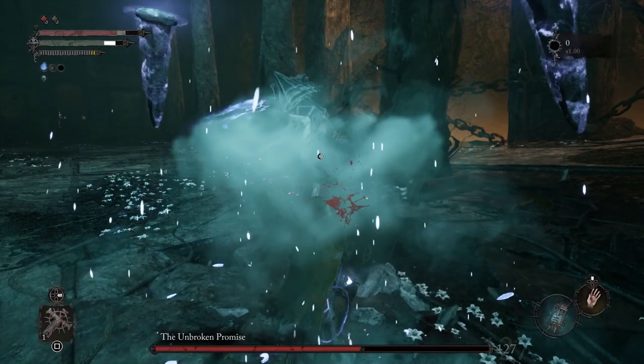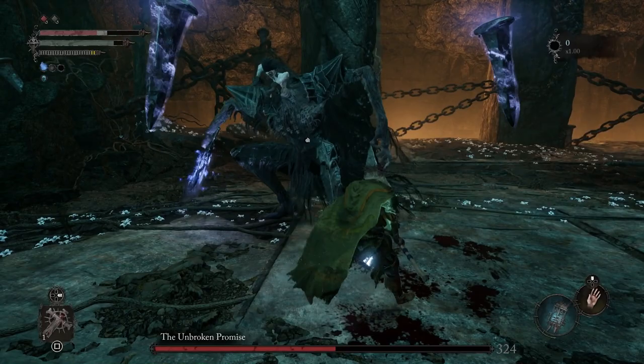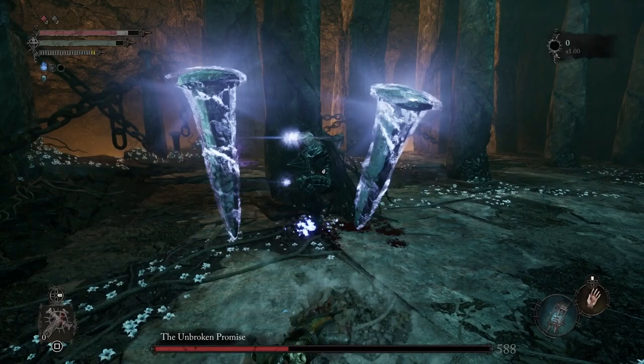We're going to roll through that and keep attacking. You can see their stagger bar is about halfway depleted. Whenever they jump away, keep close to them because you want them to do the claw attacks. I'm getting a little greedy here — I need to stop being so greedy. We've got one heal left. The pillars unfortunately mar your vision a lot of the time.